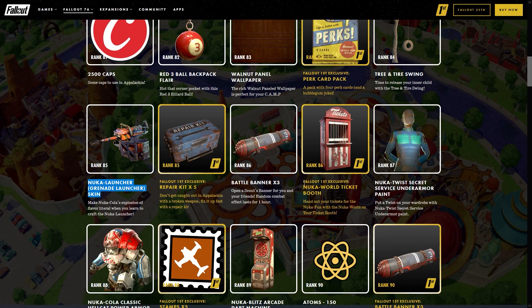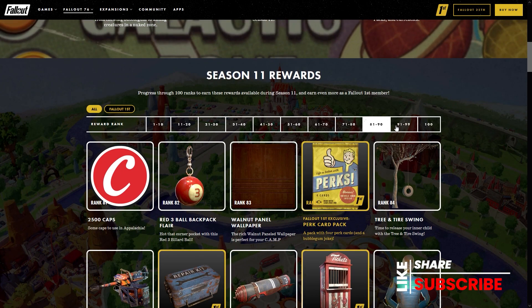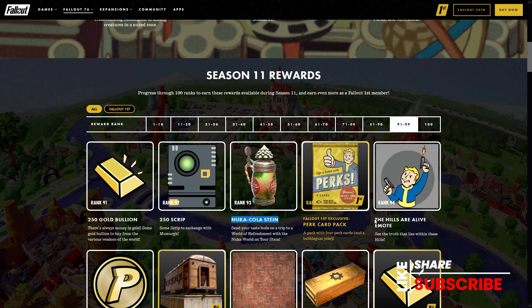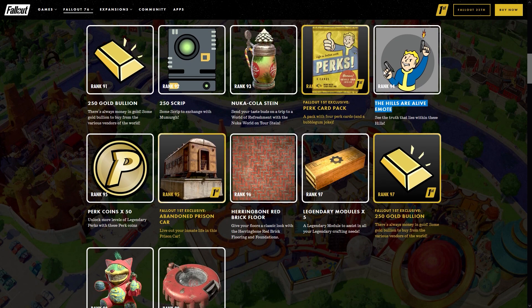Rank 85 is going to be the Nuka launcher grenade launcher skin. Rank 86 is going to bring us another Fallout First exclusive — the Nuka World ticket booth. Rank 87 the Nuka Twist Secret Service under armor paint — I think it's fabulous that I'm able to change the look of my Secret Service under armor. Rank 88 will bring us the Nuka Cola Classic Hellcat power armor paint, rank 89 the Nuka Blitz arcade dart machine. On the home stretch: rank 93 the Nuka Cola stein and rank 94 the Hills Are Alive emote.